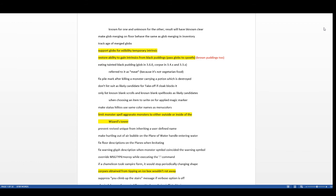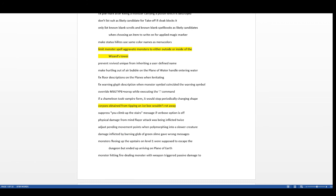They added support for globs to give edibility temporary intrinsics and restored the ability to gain intrinsics from black puddings. In 3.6.0, brown and black pudding corpses were turned into globs, but eating them no longer gave intrinsics — a pretty big nerf. Now they fixed it so you can get intrinsics from the globs they drop.